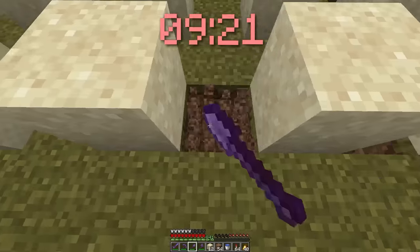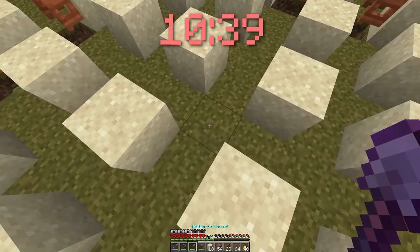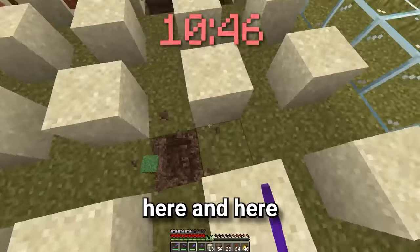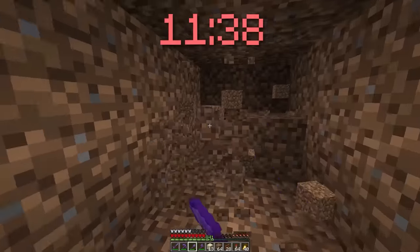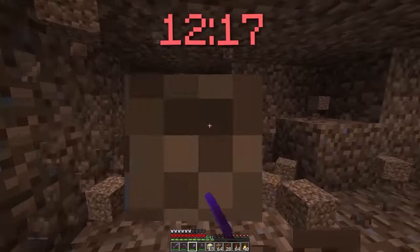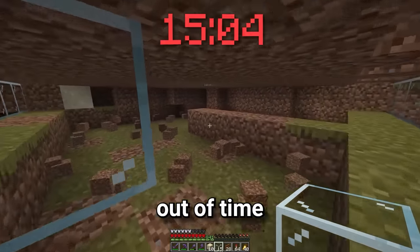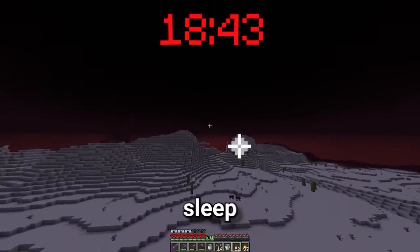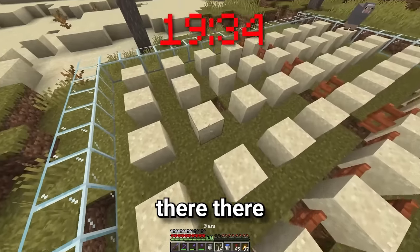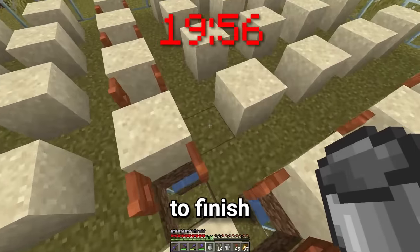Now we dig up these. Then in each one of these spots, we place an open fence gate. Now we need to dig a hole here, here, here, and here. And now we need to make the collection system under the farm. I'm going to place some blocks here, connect these holes up. We're running out of time. All right, that's all connected. We've only got like two minutes left. We just had water there, there. The time's going to run out and there's no way we're going to be able to finish this farm.